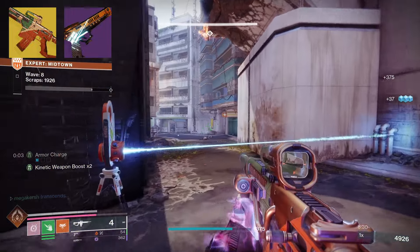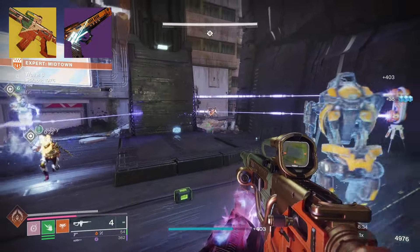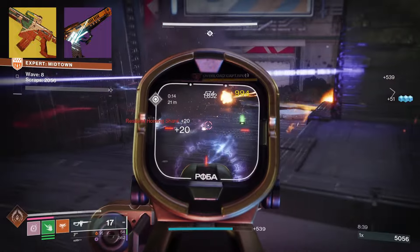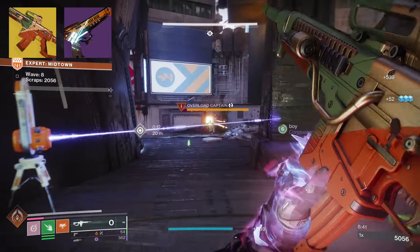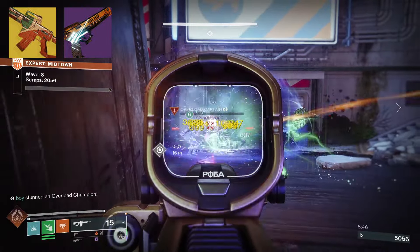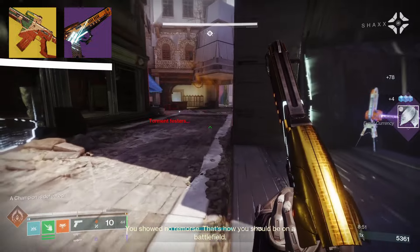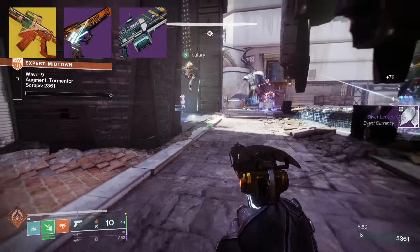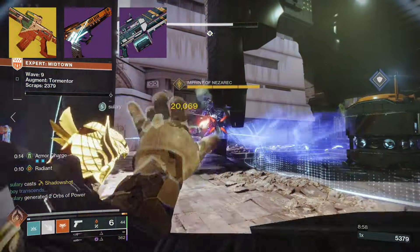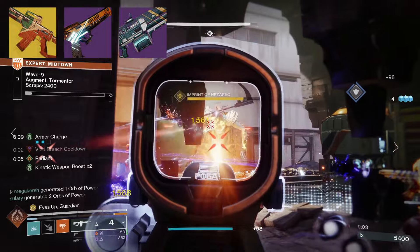In the energy slot I'm using Aberrant Action, a legendary energy sidearm with a Rocket-Assisted Frame — it fires self-propelled rocket ammunition that explodes on impact for high damage. Its origin trait is Radiolarian Transposer: rapid final blows cause targets to explode in a pool of radiolarian fluid. The Aberrant Action was added in Episode 1 Echoes, so you'll need to play Breach Executable to obtain it.